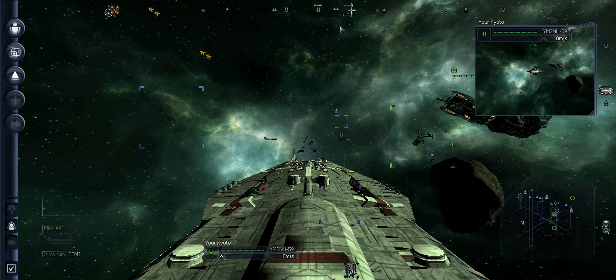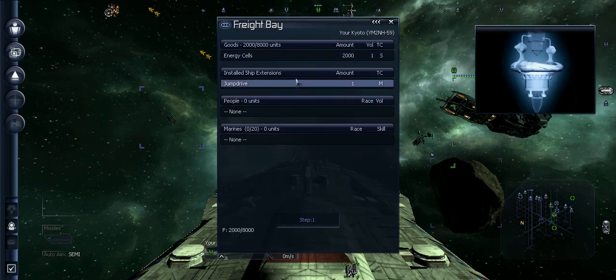Now you have your jump drive. Hit F, and you will see it right here in Installed Ship Extensions.